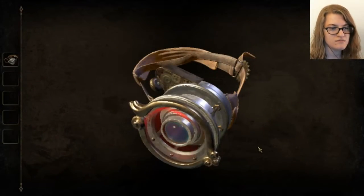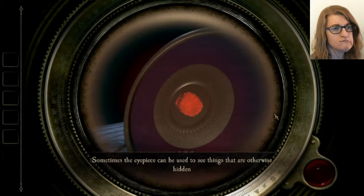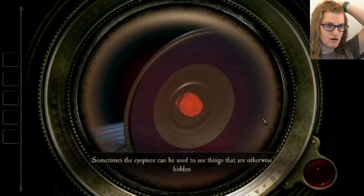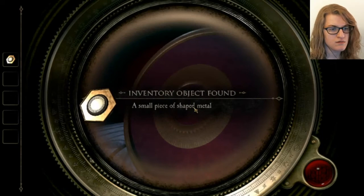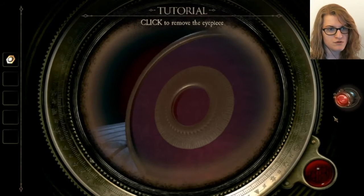Oh, okay. What does that do? Ooh. It's hidden. My camera is like really derpy right now because I need to get the contrast ratio. A small piece of shaped metal. I should try to find where this piece can be used. Well, no crap.